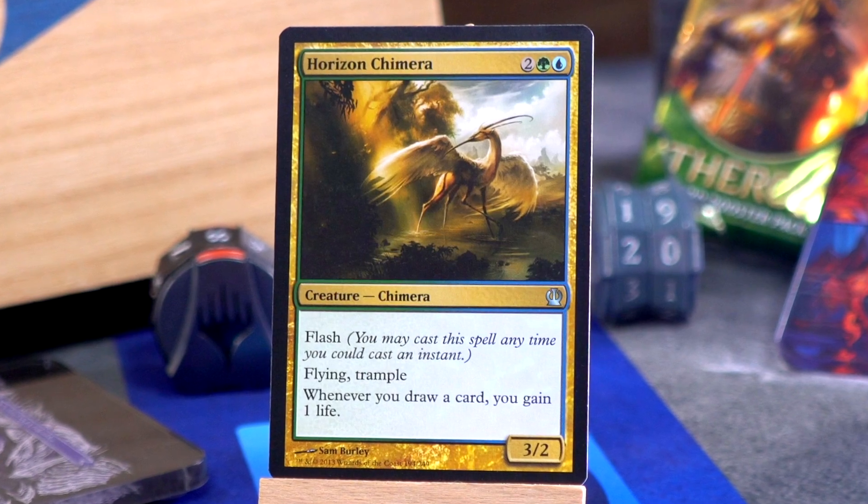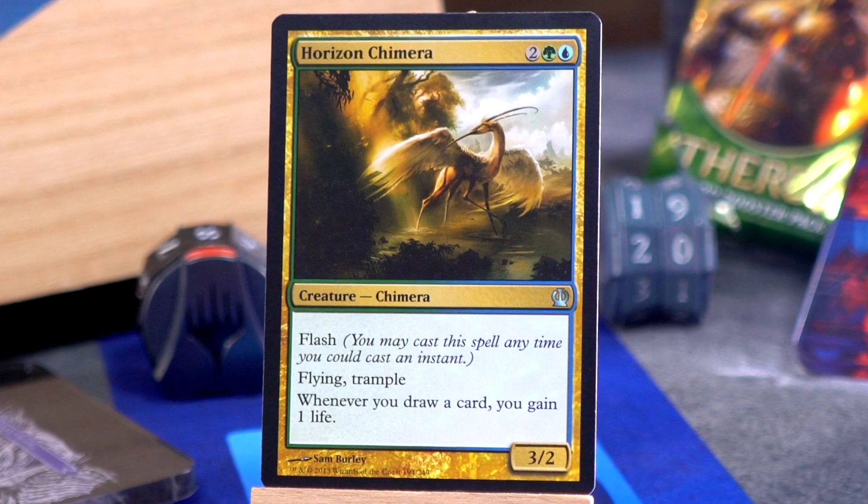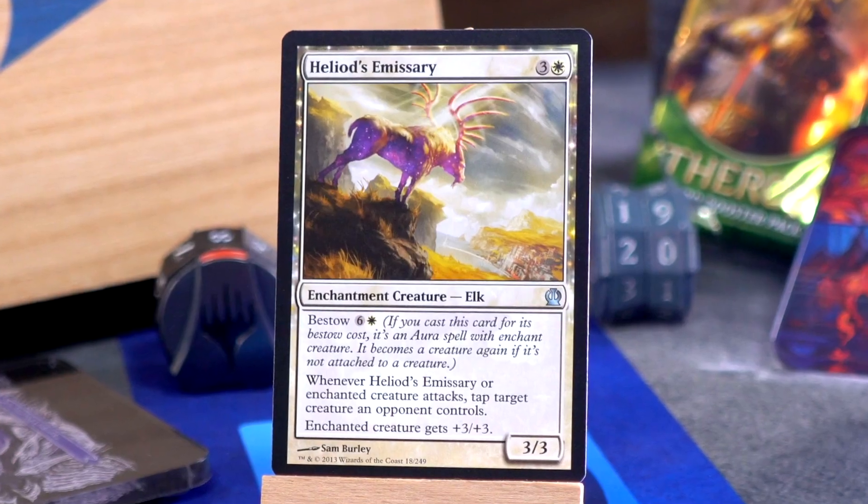Simic uncommon! Horizon Chimera: two green blue for a 3/2 with flash, flying, and trample — inherent flample — and whenever you draw a card you gain a life. I really quite like Horizon Chimera.